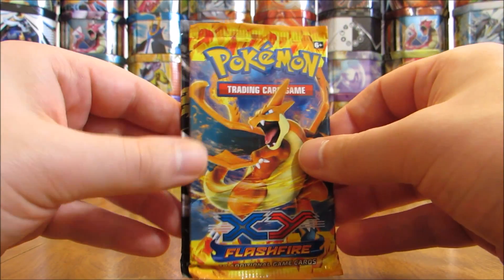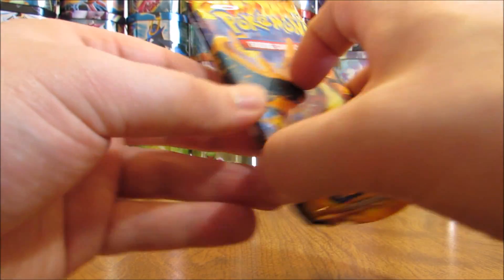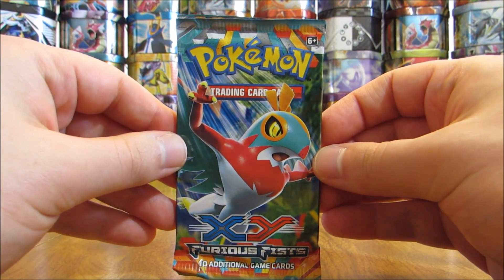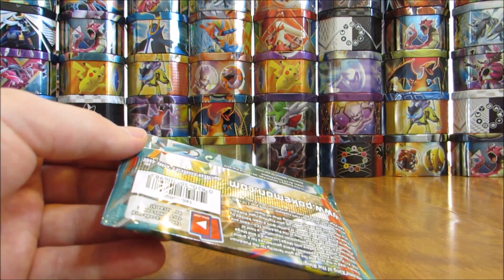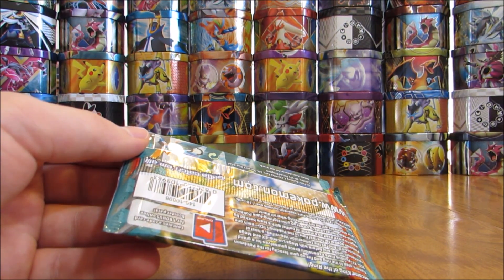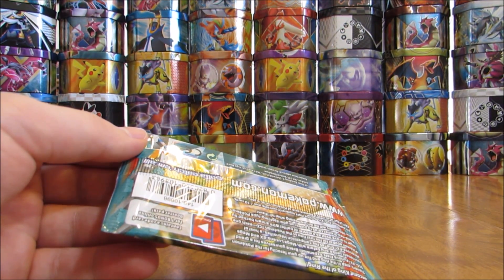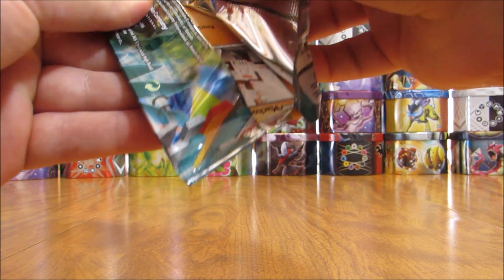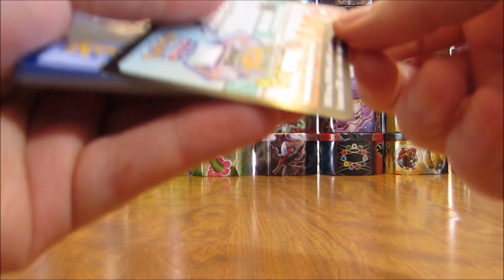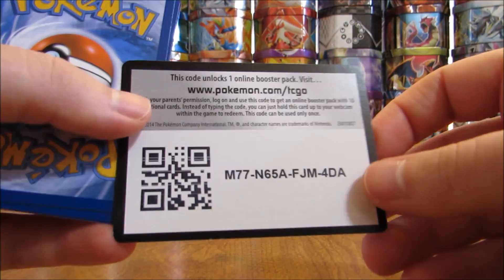We'll save Legendary Treasure for last, Flash Fire for third, and then open up the two Furious Fist packs first. A lot of times tins like this do differ by one pack. For example, the Charizard EX tin I opened last week had a Phantom Forces pack instead of one of the Furious Fist packs. Sometimes it depends on when the tin was released and what part of the country you're in.